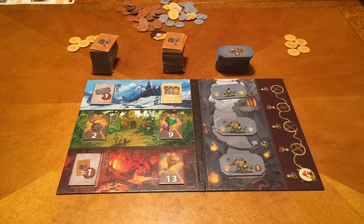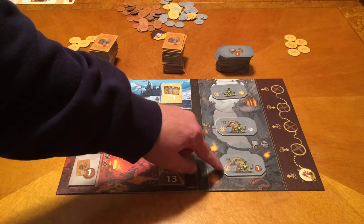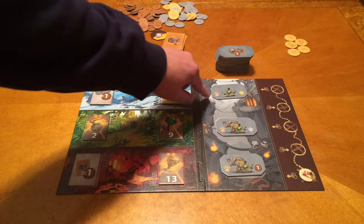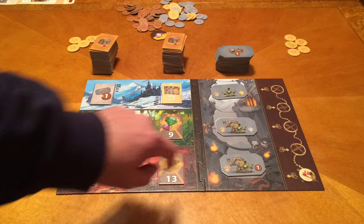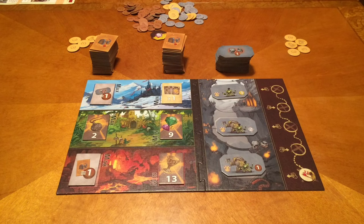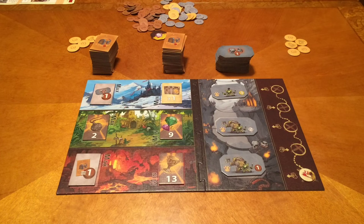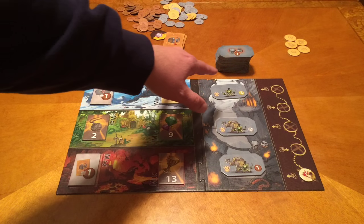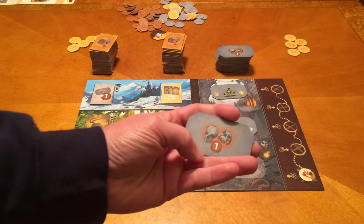How do the dogs come into play? On the other side of the board we have goblins — in this case a level 2, a level 2, and a level 1. We need paw prints equal to or greater than that number to stave off the goblins. If we can't, the goblins steal a coin from our camp. When we defeat the goblins, whoever has the most paw value gets all the goblin tiles, which are worth one victory point at the end of the game.